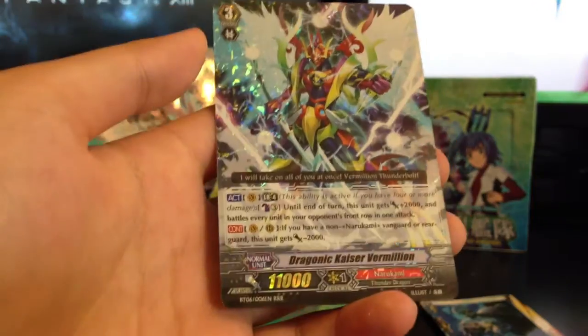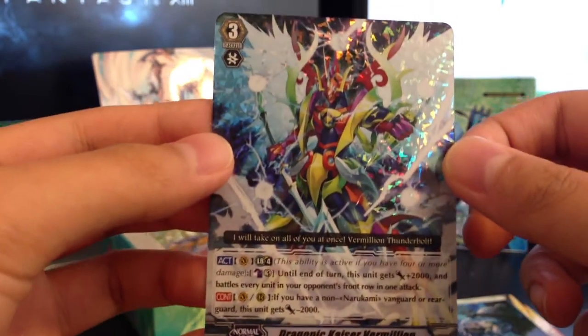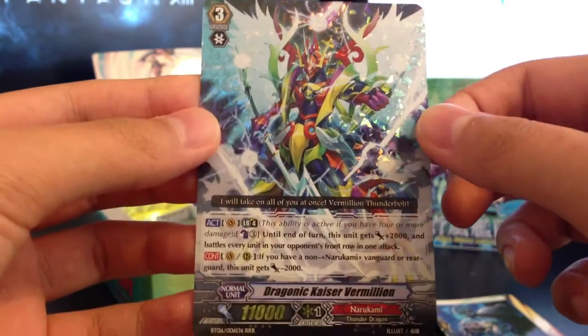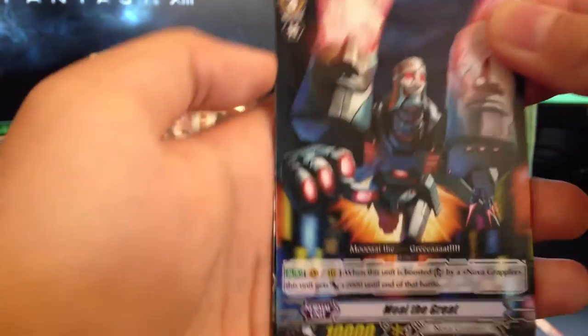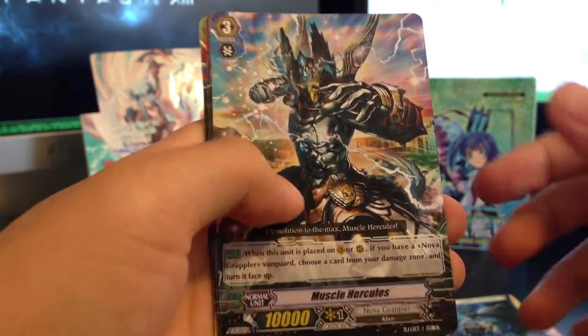Oh my god, she pulled it - Dragon Kaiser Vermilion! Oh my gosh. Zephyros told me to have faith and I kind of did. And look - first box fail, second box awesome. That made my day. I was scared for a second there. And that was the first Triple R she pulled. So I have two more and four more double rares.